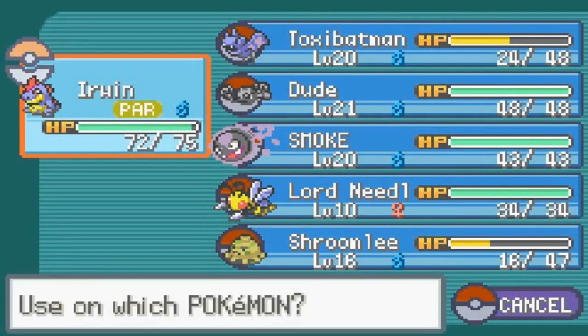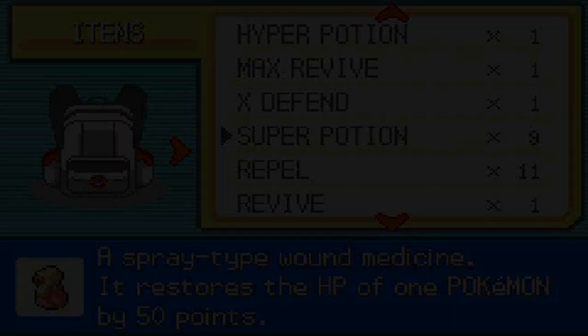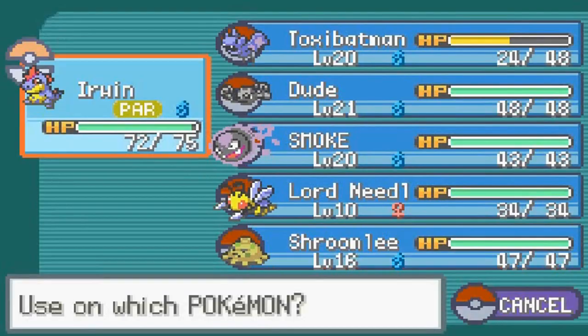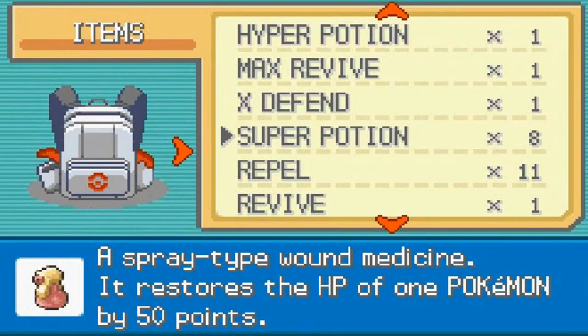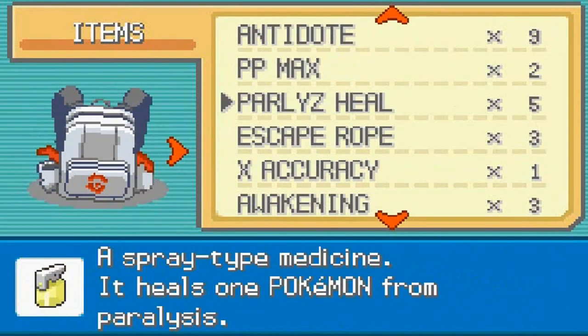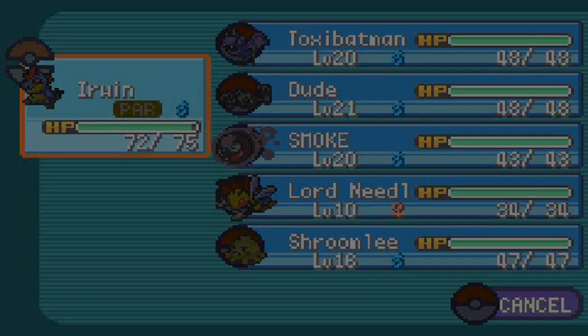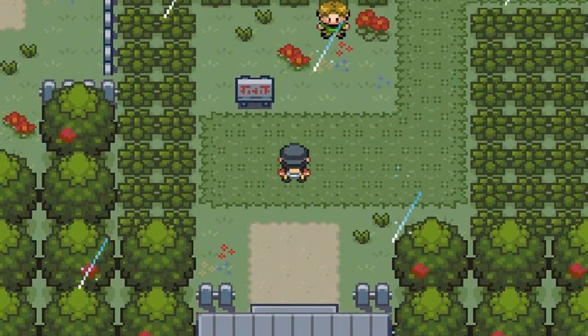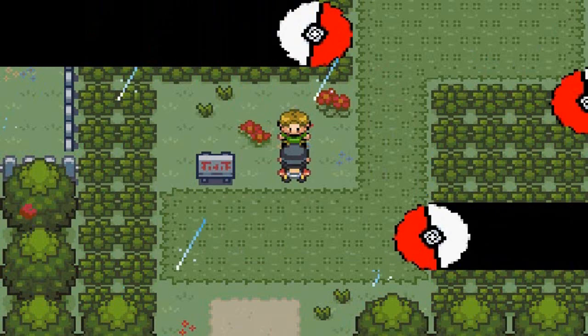Before we do anything, let's go ahead and heal up our Pokemon. Shroomly, welcome to the team. I'm actually happy for this one Pokemon because that's a Pokemon that eventually evolves into a Fighting-type, which we'll be doing probably off screen. Luckily it's raining now, which actually gives a boost to our Croconaw. So this is where I do my training — that's cool, very cool.